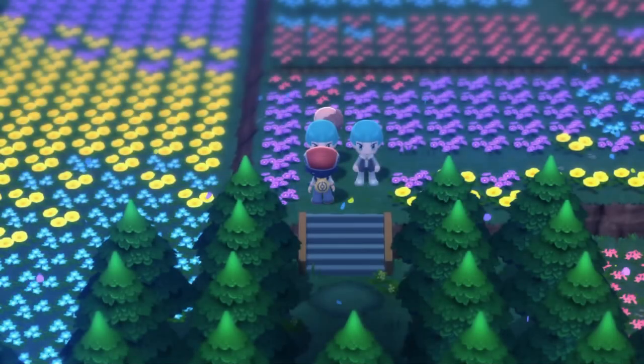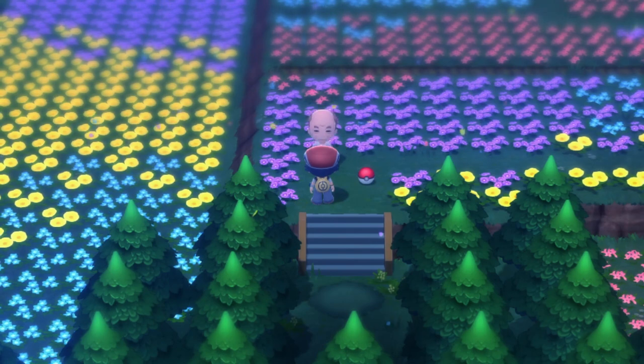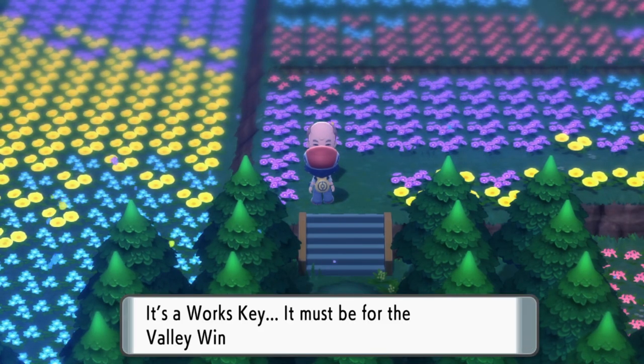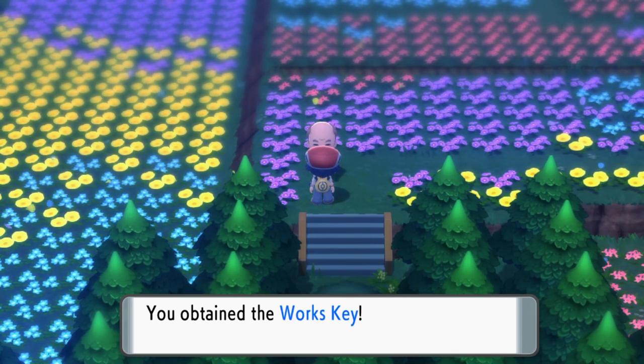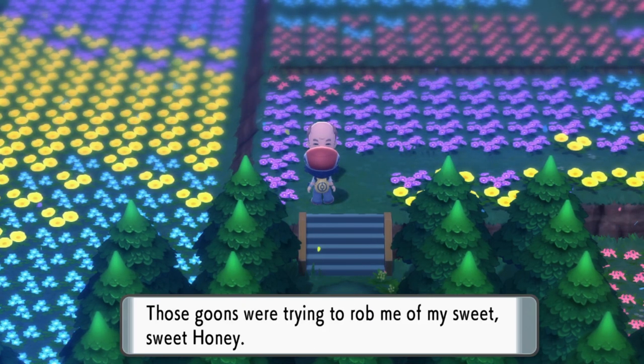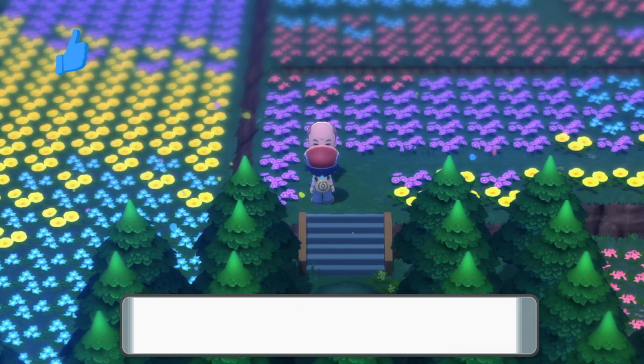There are two battles to do here. Once they're done, they'll disappear and an old man will be very appreciative of you helping him. They've left their Works key on the floor, which he hands you — very handy. As a thank you, he also gifts you a jar of honey, which could become useful in the future.